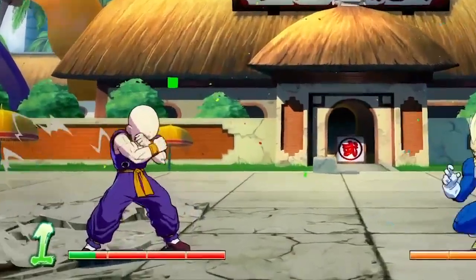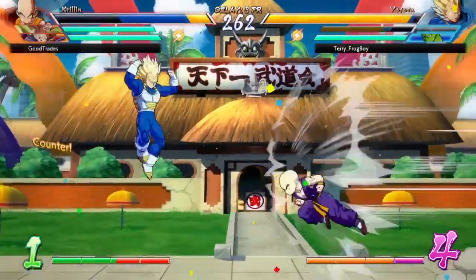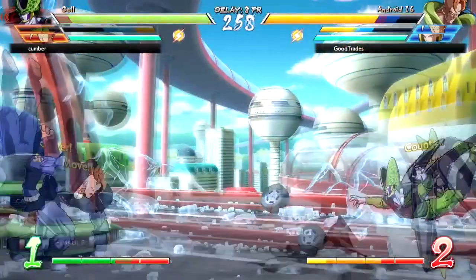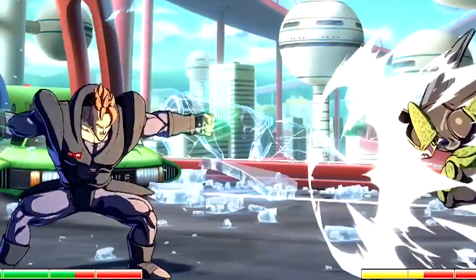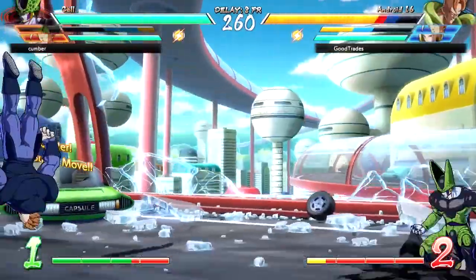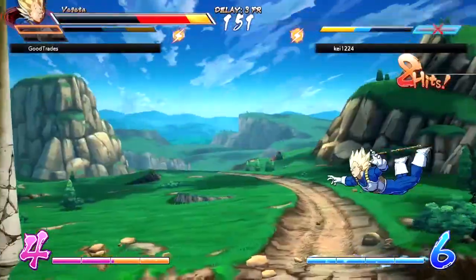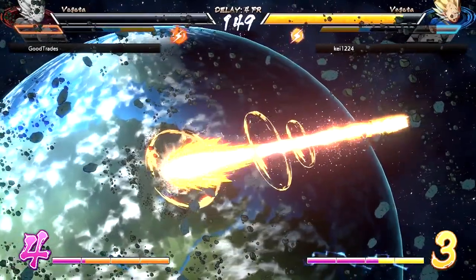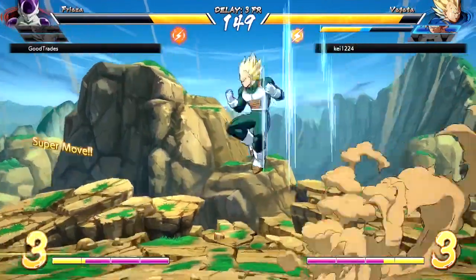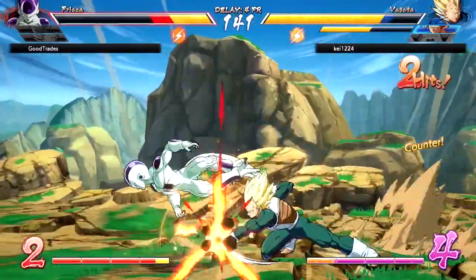Pressing light and special attack at the same time lets your character perform a ki charge, which fills up your super meter but leaves you open to attacks while doing so. Pressing back and special attack lets you perform a deflect — similar to a parry, it can deflect ki blasts, super dashes, and other certain special attacks. Performing a successful deflect on a melee attack creates space between you and your opponent, and sometimes you can follow it up with a combo if you are near enough. Pressing medium and heavy attack lets you perform a vanish, or teleport attack. In Dragon Ball FighterZ it's the same concept as in the anime — vanish attacks cost one bar of super meter, and ideally you want to save them for combo extensions or to escape a corner or tight spot.